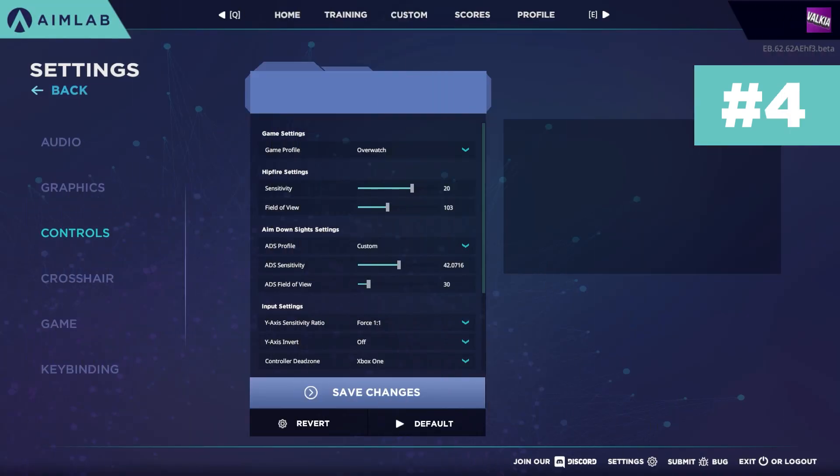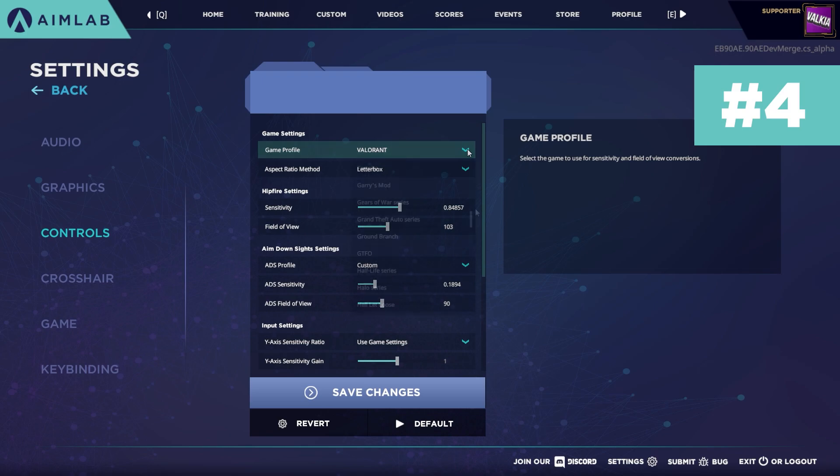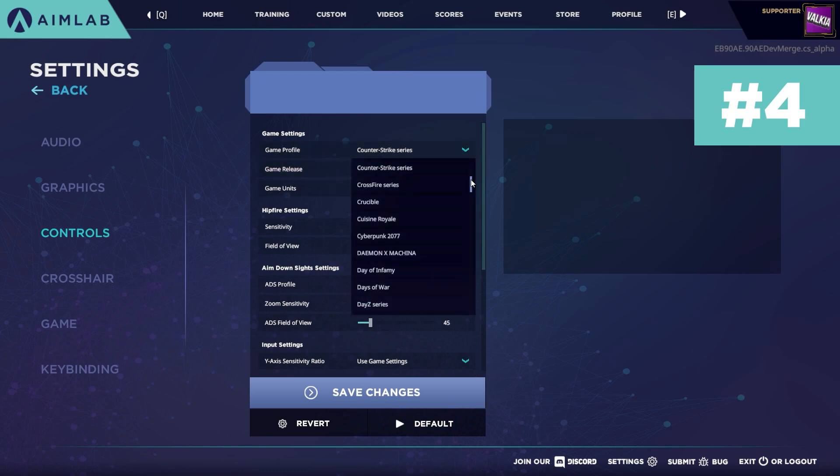Moving on to tip number four: did you know that AimLab has a sensitivity calculator built right into it? Under Controls, you can choose the game you like to play, put your sensitivity in, and if you swap to any other game that sensitivity will be converted to that new game. There are over 500 game profiles to select from.